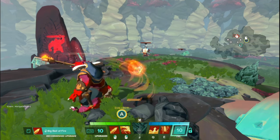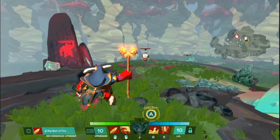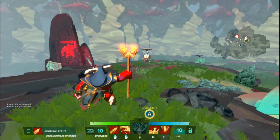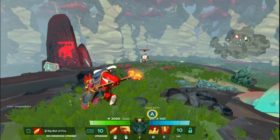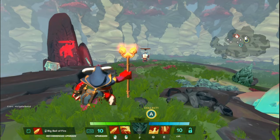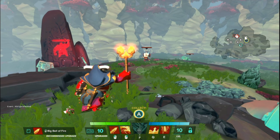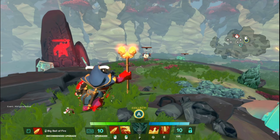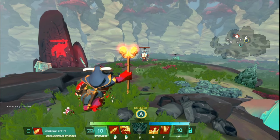Charnok is very good at dealing area of effect damage — every single ability has at least some AoE, making him great at punishing enemies clumped together. He pairs very well with heroes that can lock enemies down, like Margrave or Paco. Despite being a full mage caster type he's surprisingly bulky with his own mobility skill. That covers everything about Charnok's basic kit. Look out for incoming videos including other Hero Basics and a deep dive into Charnok's upgrades and builds. Thanks for watching!